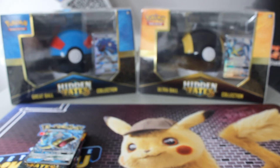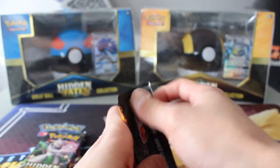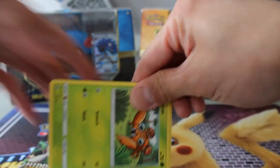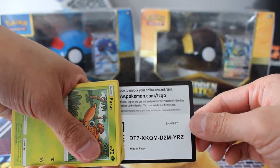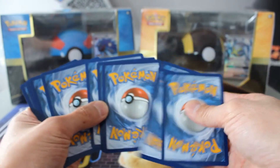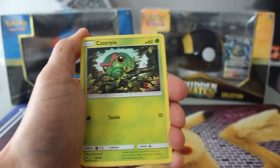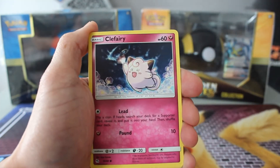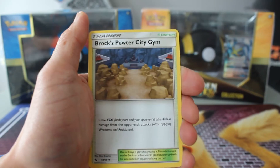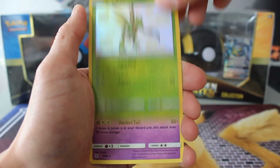Alright, we are ready for our last packs here and we're looking for a really big hit with the Gyarados tin. Gyarados pack one: Paras, Caterpie, Charmander, Clefairy, Psyduck, Graveler, Farfetch'd, Brock's Pewter City Gym, Scyther, nice, and Arbok.